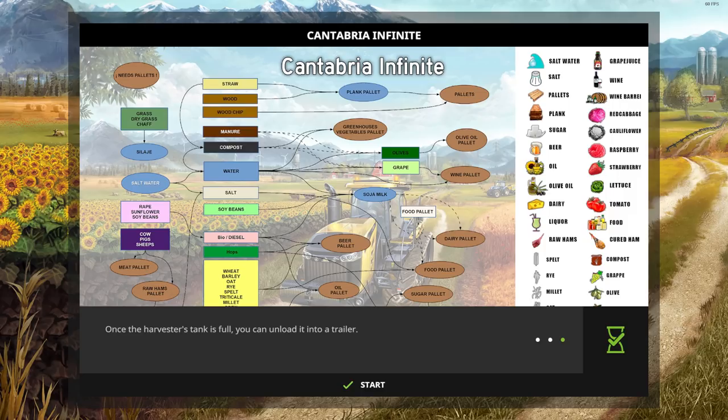This is the Cantabria Infinite map version 1.7.0.2 for the Mac or PC. The file size is 624.19 megabytes, 35 fields on this map. I'm going to discuss a few things regarding the map: field sizes and prices, any added fruit types, added products and factories, and we'll go over your starting fleet.